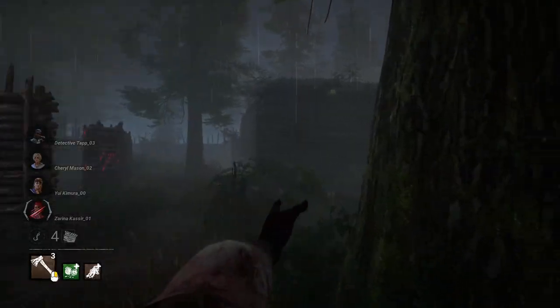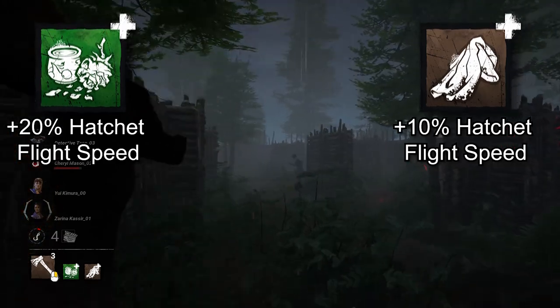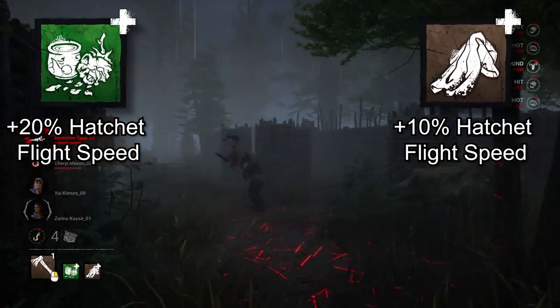Huntress. If you love yeeting hatchets, Rose Root and Yellowed Cloth are the add-ons for you. Together, they increase a hatchet's flight speed by 30%, clocking in at a maximum speed of 52 meters a second.